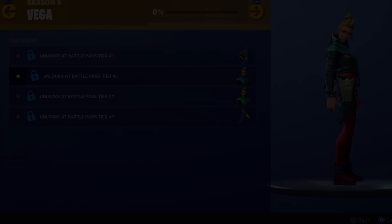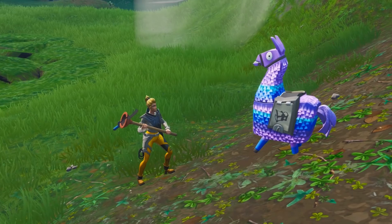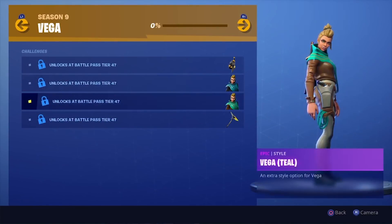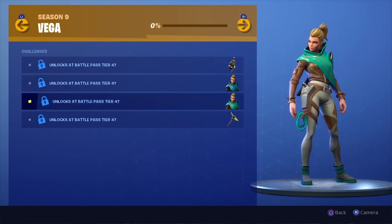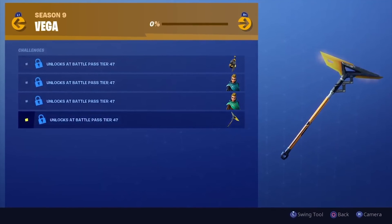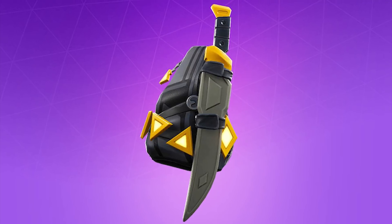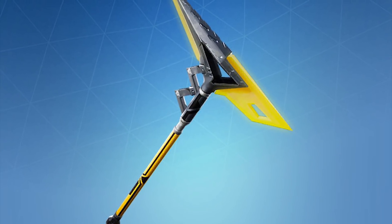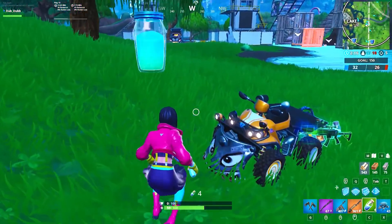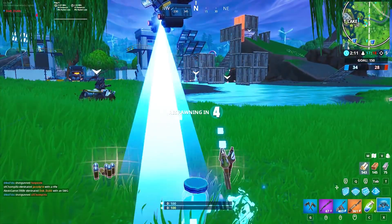You can unlock her additional styles by completing challenges. To unlock her red variant, you must reach Tier 47 and then outlast 7,500 opponents in Battle Royale — that's equivalent to winning 75 solo games. You also need to collect 54 Fort Bites to get her teal variant. Vega's challenges also include opportunities to earn the Go Bag back bling and the Revoker pickaxe, which requires outlasting 2,500 opponents and collecting 55 Fort Bites respectively.